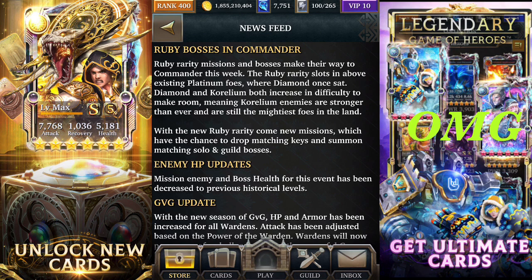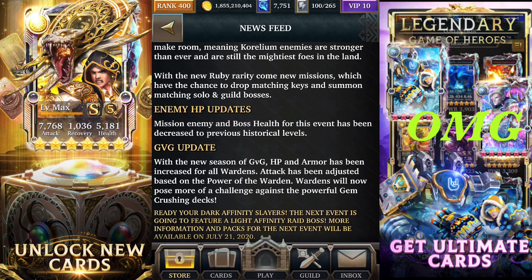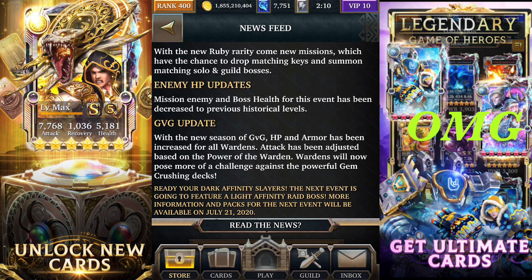Curling Bosses are gonna go one level higher, so they're gonna become stronger. With the new HP update, hopefully they're not as strong as they were in the last commander event, which was absolutely rubbish. The bosses' health for this event has been decreased to the previous historical level — no longer will we see bosses with one quadrillion health. GVG update: the wardens are getting a buff with increased HP and armor.